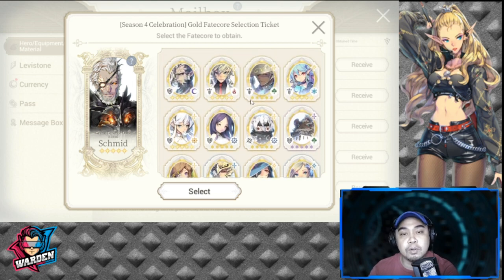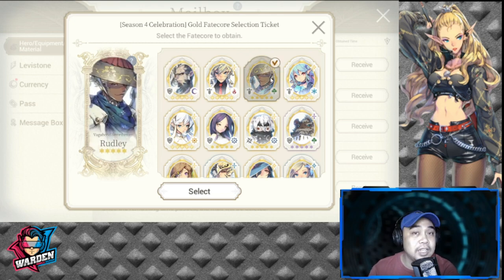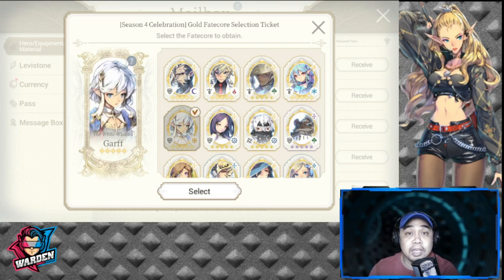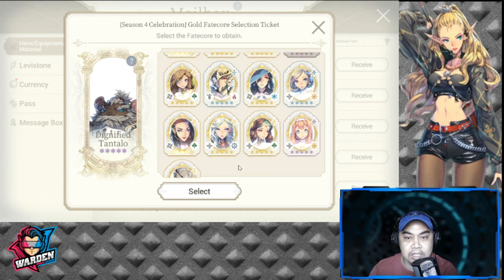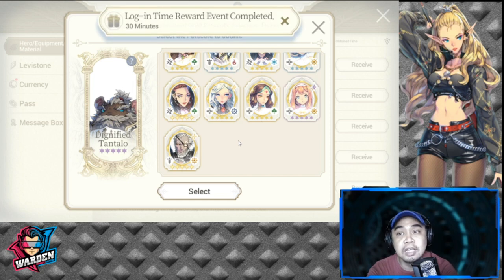The last category I would like to emphasize is defense. If you're looking for defensive heroes, you could get Shafraken, FC Shafraken, Rudely — who is also pretty much defensive — and you may also get Garf, Ullum, and Tantalo. More or less, those are your options when considering needs under those categories.